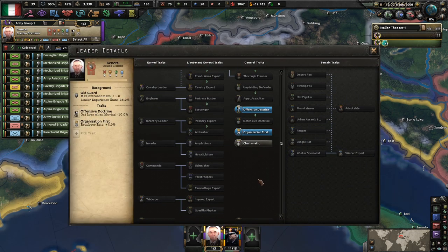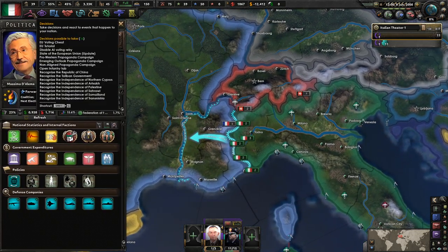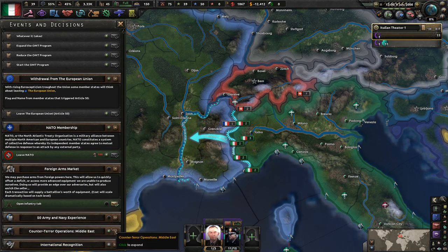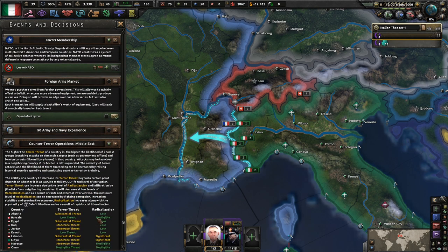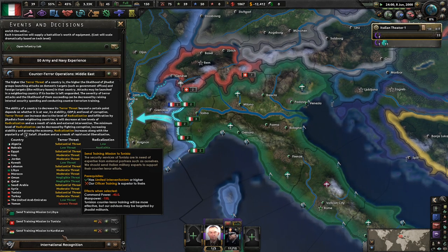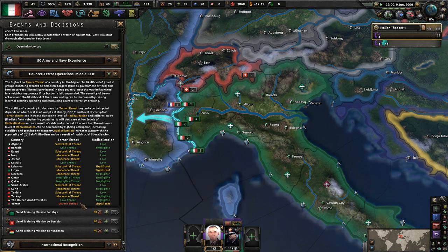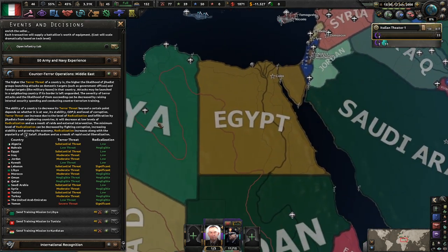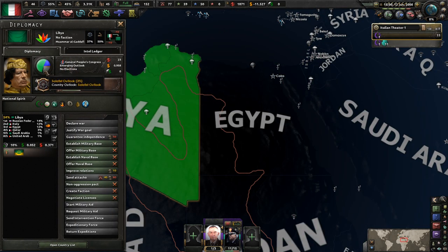Offensive doctrine, sure. But other than that, I think we're going to try to do some counter-terrorism here. I cannot do it — because our army is not better than them. There's a severe threat from Yemen. That's low. So this is based on the popularity of this party — 3%.